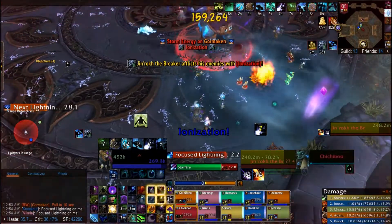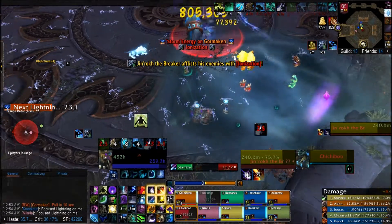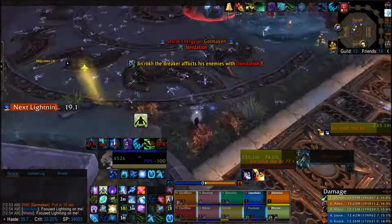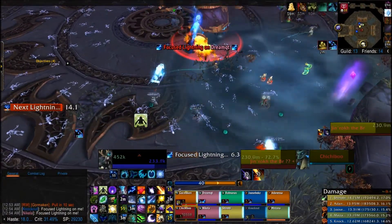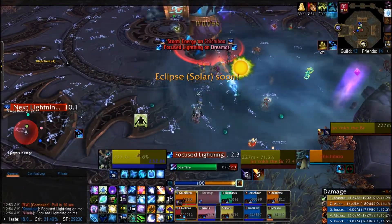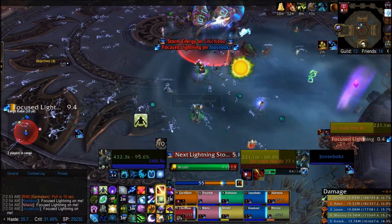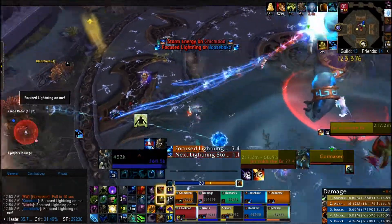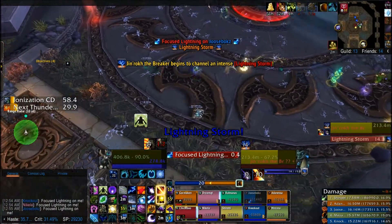The first new mechanic is ionization. Everyone gets a debuff. Healers need to dispel, or you can cloak it. You can either assign a healer to dispel the same person, or just call out when you're away from the puddle — but you have to get out of the puddle for this. You will instantly kill your entire raid if you get dispelled in the puddle.